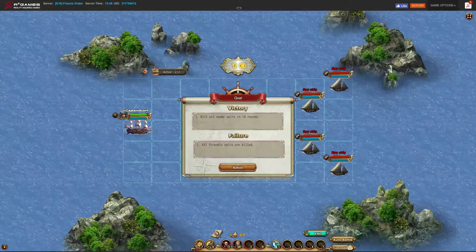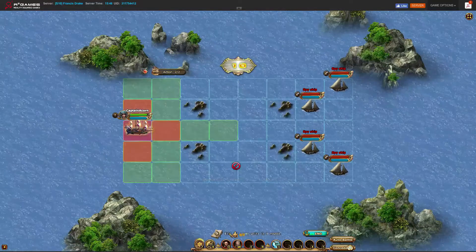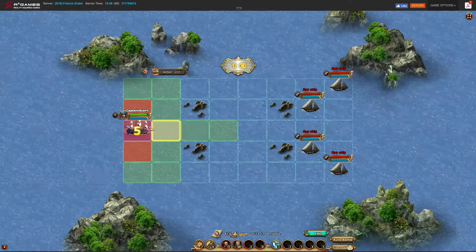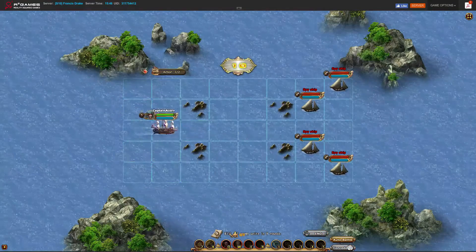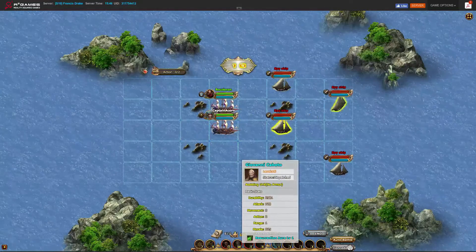They have a really nice feature where you hover over your enemy and get to see all their stats. The thing is you're on a clock with each turn. So at the beginning of the match, you have to figure out which direction you're going and who you're going to take on first.